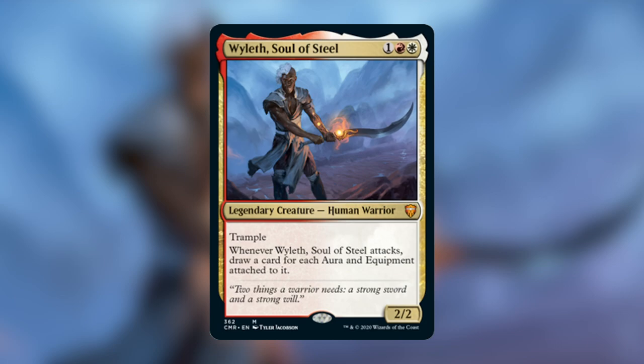Wyleth brings all those pieces together and says, 'You want to play artifacts and equipments? We're going to reward you for that on the commander.' The pre-con deck is focused around cheap artifacts and equipments to attach to Wyleth, payoffs for casting and equipping artifacts, and ways to recur and move around your equipments. In this video I'll be giving you 10 cards for 10 dollars that you can switch out to make the Wyleth deck just that much more powerful.